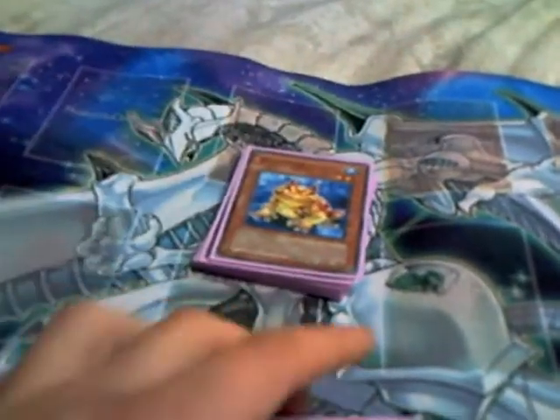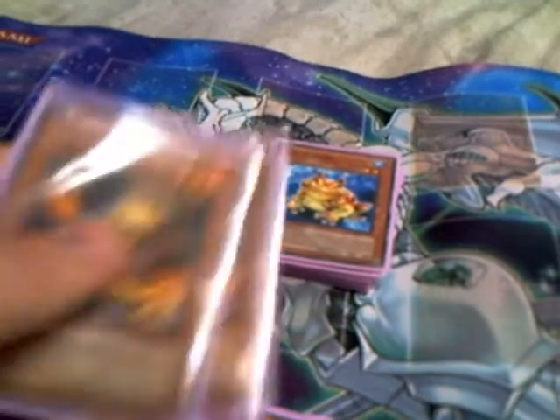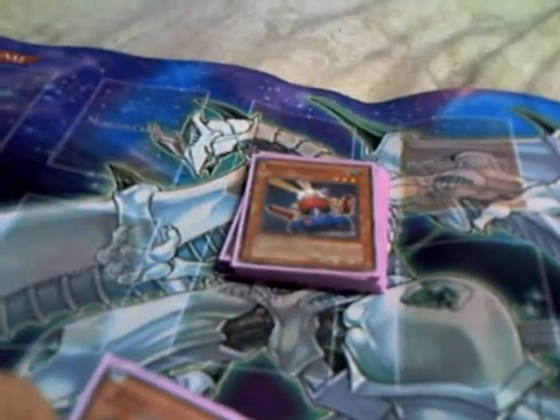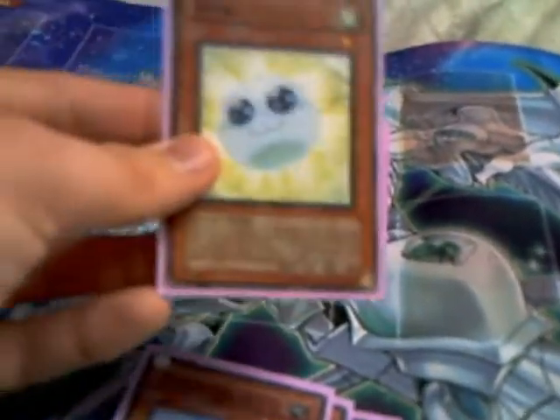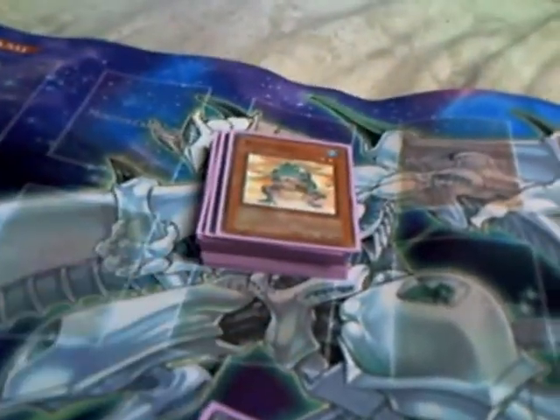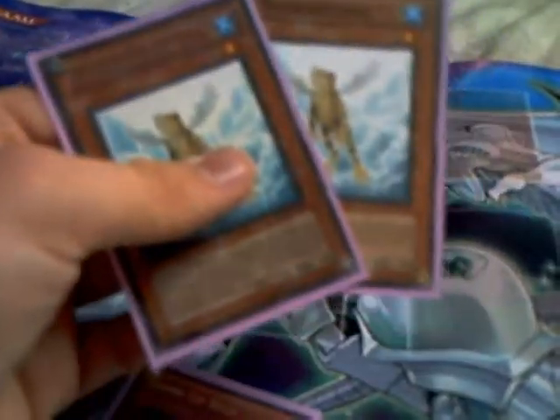Double Swap Frog — send your Treeborns and Ronintoadin into the Graveyard. Two Lonefire Blossoms — basic Plant Engine. Double Card Trooper — might as well run them both, for double mill. I'm not playing Ryko because Nobleman seems to be a factor where I play. Spore, Plants, Dandelion — he's just Dandelion. Little tech: Naturia Cherries — destroy one, get two, plus ones. Ronintoadin, so you can tribute for your Caius or your Light and Darkness Dragon. Double Treeborn Frog.